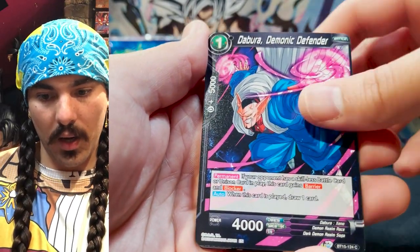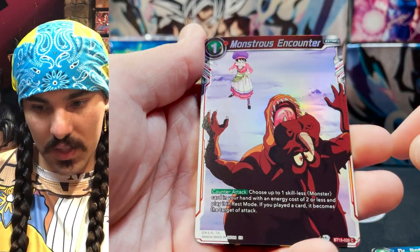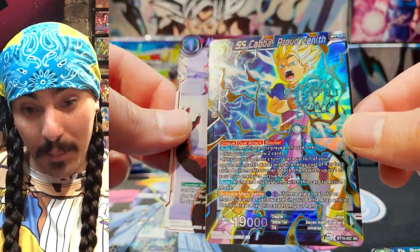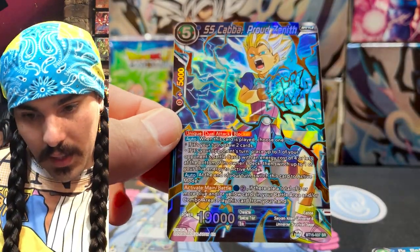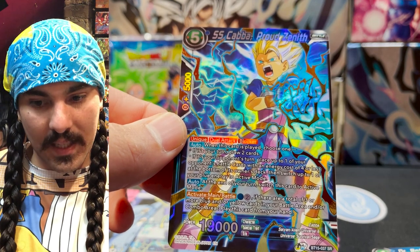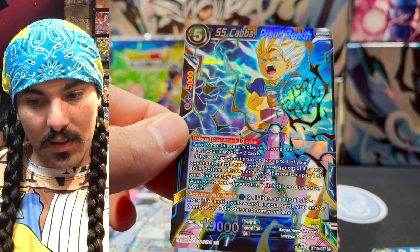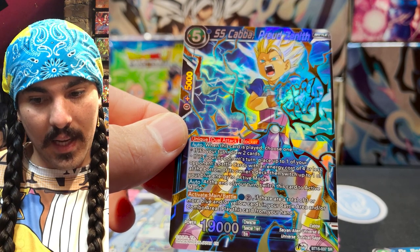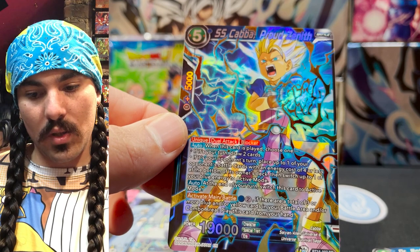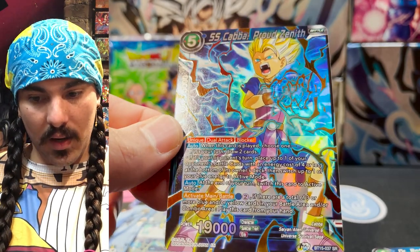Dr. Rhoda, Sun Gohan Rageful Fury, King Kai's Planet again, Great Ape Vegeta, and a Monstrous Encounter counterattack — good looking, all that space up top gets shiny, it just looks so great. Kaba, Proud Zenith — this card is sick. Three energy to play during your main phase or battle step, and if you play during your turn you draw two cards. Three energy for a 19k dual attacker with blocker and draw two is really good. If a draw Ape is pay two draw two, this guy is basically pay three, draw two, plus a dual attack blocker at 19k. And if played defensively, you get to bottom deck something and switch an energy back — so he essentially becomes a two-cost. But you need a total of three or more blue and/or yellow cards in your battle and/or combo area. Good card — really good.